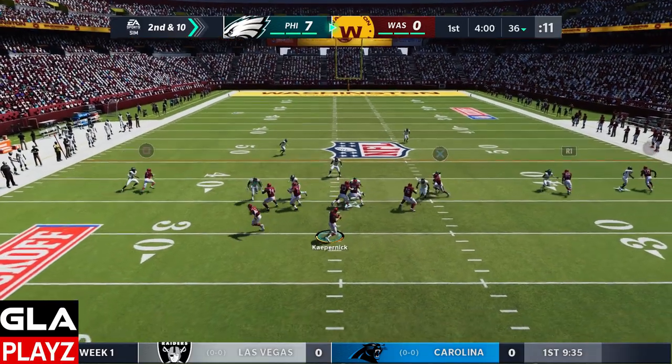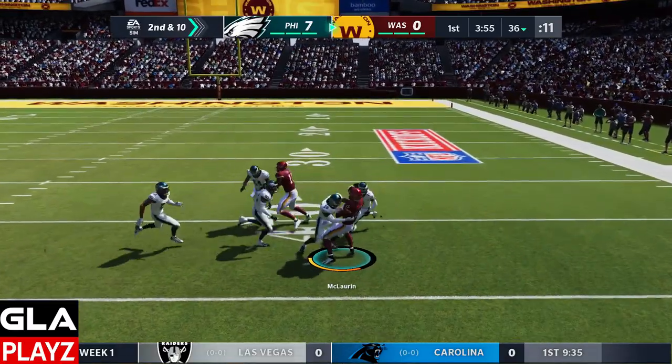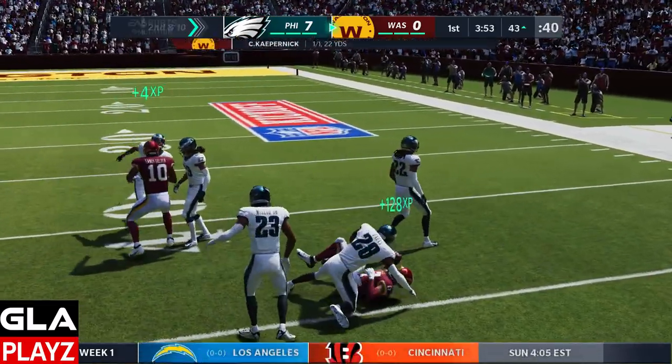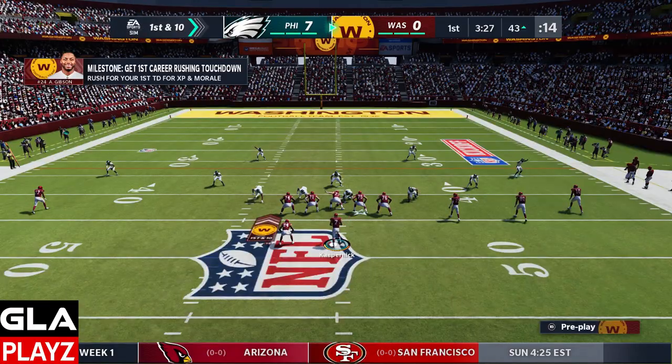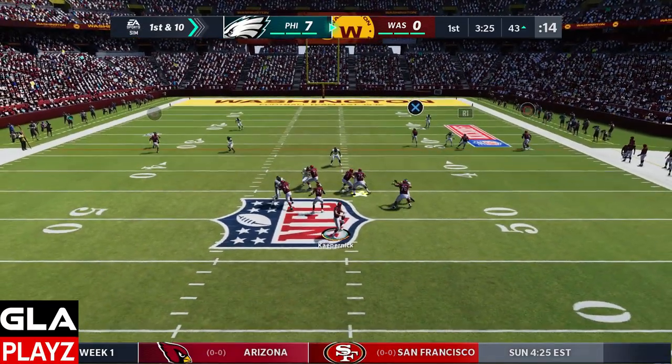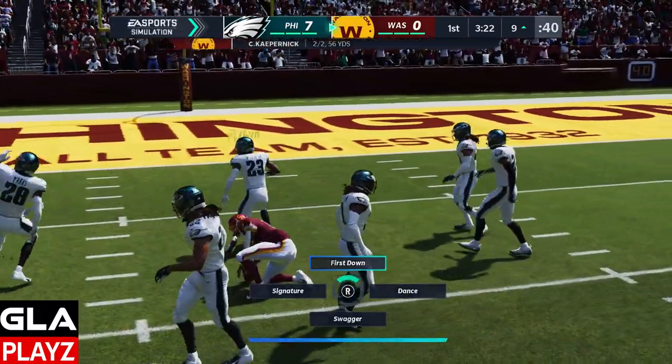Second and ten now, we're at the 36 yard line. I've got Terry open — that's gonna be a first down, good play, just had him on a quick slant. First and ten now at the 43 yard line, I've got Sims wide open — this might be a touchdown. Good gain, we're at the nine yard line.